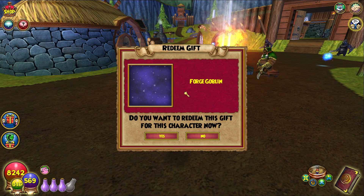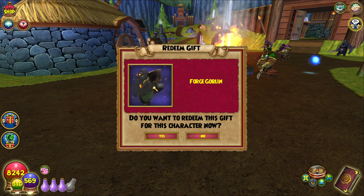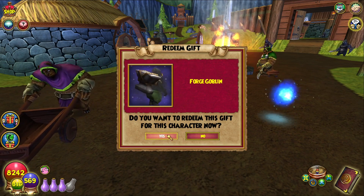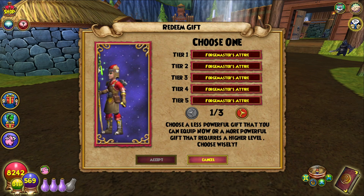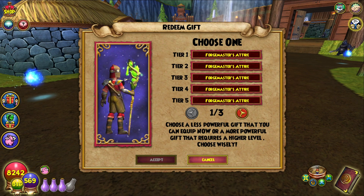Oh, of course we have the gear too — we haven't even looked at the gear. Holy, he's got a whole anvil attached to him! This guy must be strong or something. This Forge Goblin looks like he's made of dust and debris. Let's redeem him. And we also have the gear — there's a hammer on the back. Combine that with the actual sword and complete the whole look. I don't know how the dragon fits in with all this, but I'm excited for the dragon more than anything.